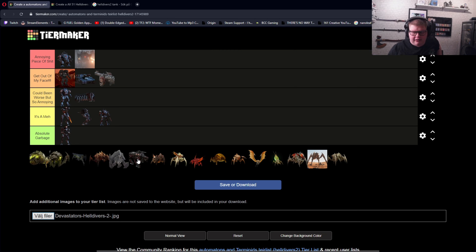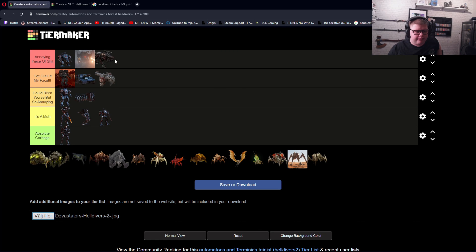And lastly we have the Factory Strider. Annoying piece of shit — I don't even have to say anything else. If you have fought multiple striders at once, or just one of them with no stratagems, you can understand my pain. All right, that was the automatons. There will be a link down below if you guys want to change some stuff with the list.